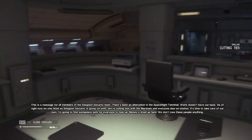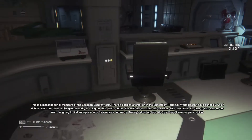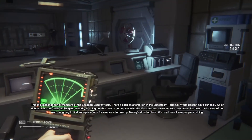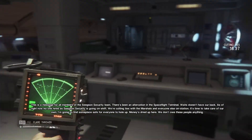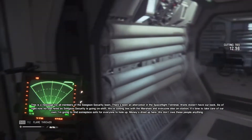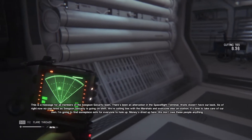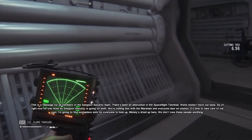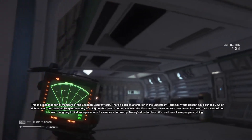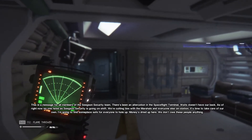This is a message for all members of the Seegson security team. There's been an altercation in the spaceflight terminal. Waits doesn't have our back. As of right now, no one hired as Seegson security is going on shift. We're cutting ties with the marshals and everyone else on station. Time to take care of our own. I'm going to find someplace safe for everyone to hold up. Honey's dried up here — we don't know all these people.